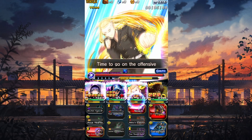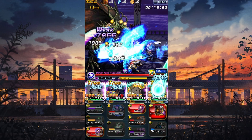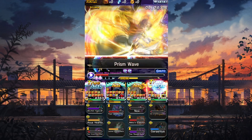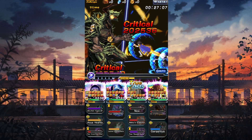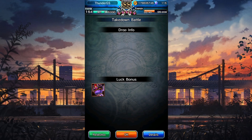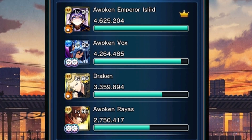I'll keep spamming arts — everyone's arts going. 100K, 200K — I'm almost nuking this guy 24 seconds in! This team is crazy. 300K! 27 seconds — that's insane. Looking at the damage breakdown: Emperor did the most, Vox right behind, Draken third, Reyes last.